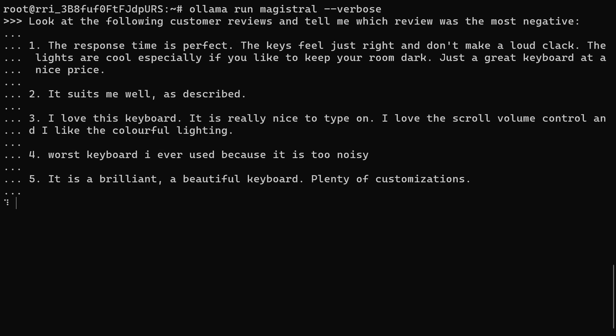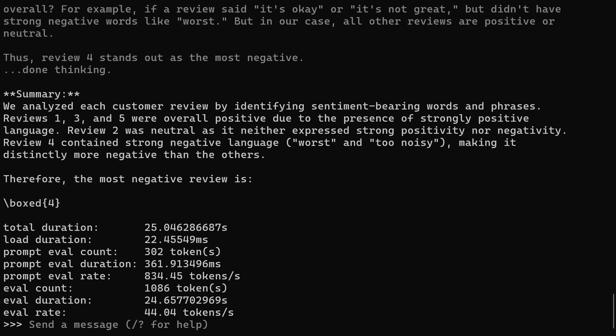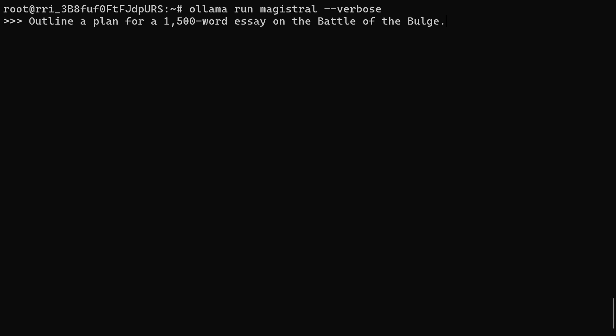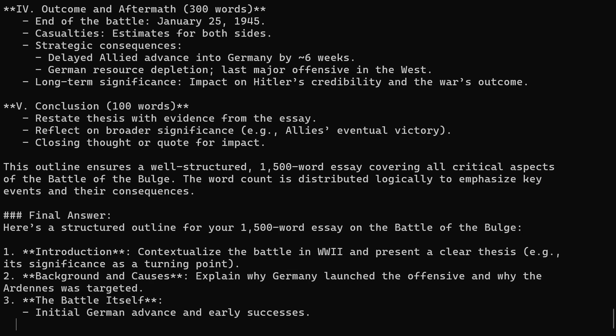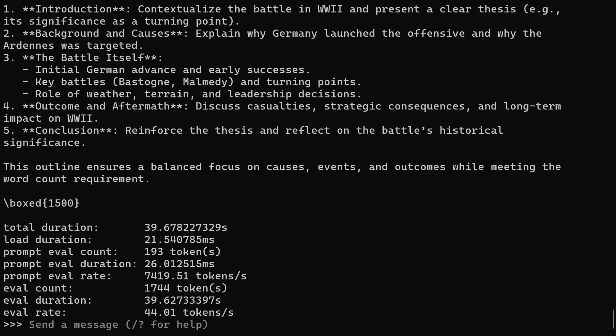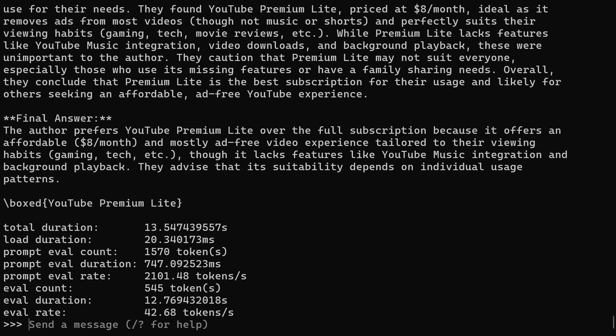Another area of interest is sentiment analysis. I gave it various reviews about a keyboard and asked it to pick which review shows the most negative sentiment, and it picked the correct one quite simply. I also got it to write an outline for an essay about the Battle of the Bulge — the structure was good, the historical points were solid, and it even suggested word counts per section. Its summarization skills were also tested using a long article from Android Authority, which it reduced to one paragraph containing the main points.